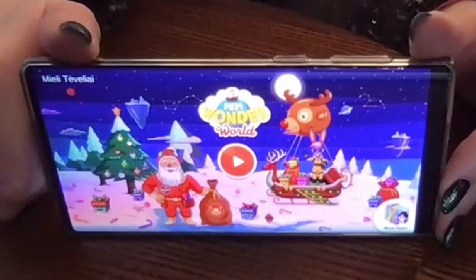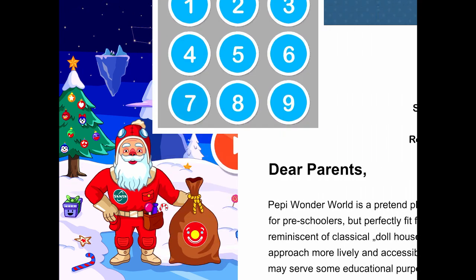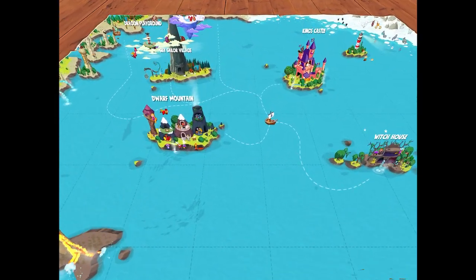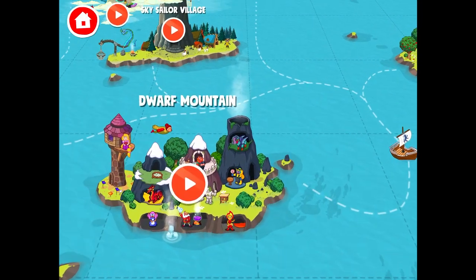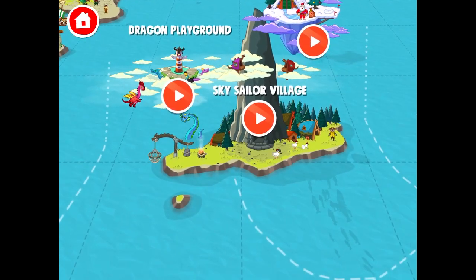Can we see how to play Peppy Wonderworld? Can you show us just one island or a short walkthrough? Of course. So, the first thing we can see as we open the game is the home screen. Here you can tap on parents and read all about the game, how everything works. Now let's press the play button — here is the map of the Peppy Wonderworld and we can see all of the islands: Dwarf Mountain, Witch House, King's Castle, Dragon Playground and Sky Sailor Village. Let's explore it.